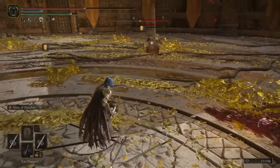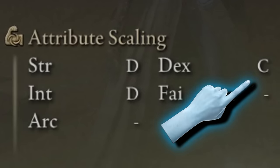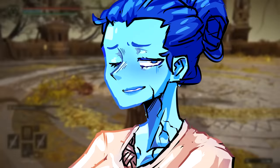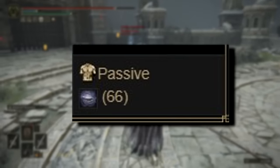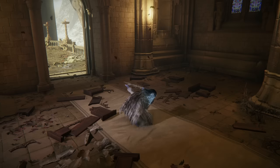However, when you reach the maximum upgrade level, the Sword of Saint Trina actually scales mainly with dexterity, making it technically a dexterity weapon — as if dexterity didn't have enough options already. As mentioned earlier, the sword has an innate sleep build-up of 66 points, which can be increased to 136 points using its Ash of War, Mists of Slumber.